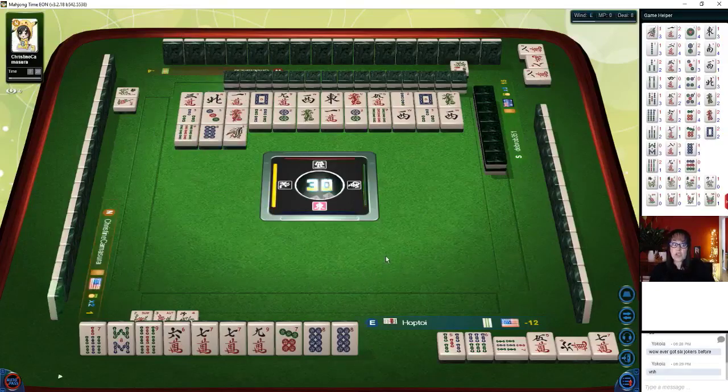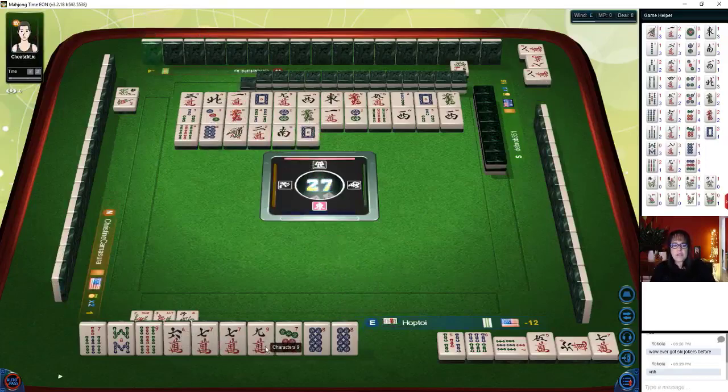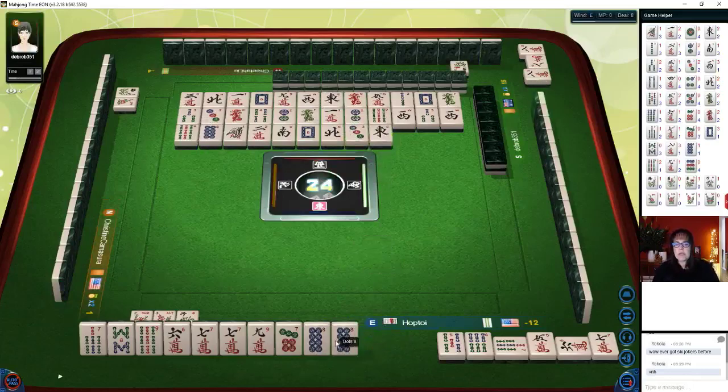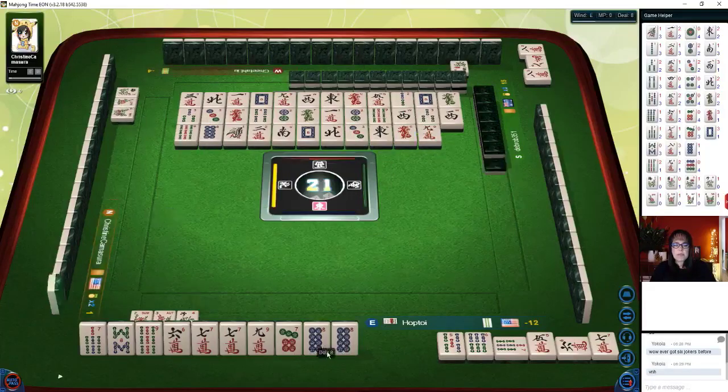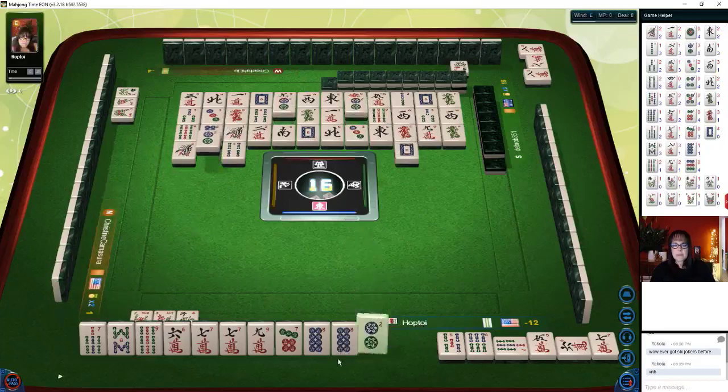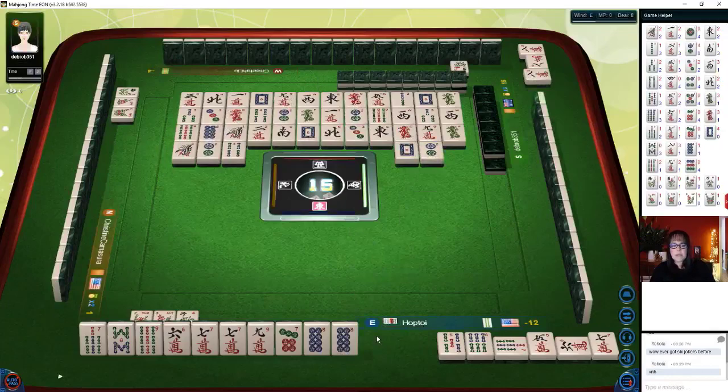Seven bam and eight bam are both out so we can discard those. Red dragon. Two characters. Seven crack is good. Seven bamboos — there's another pair in there. Nine dots — we have one, two, three, four, five pair. We can pong all those hopefully. Pong. One character. Red dragon. White dragon. Nine dot — we'll keep. Let's get rid of the eight. Eight bamboos. So we want to discard tiles that are out. Eight characters — the nine dot is out. All three dots are out. Three dots. The nine dot and the eight crack can go.